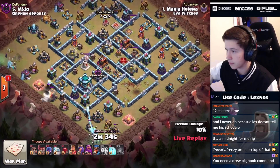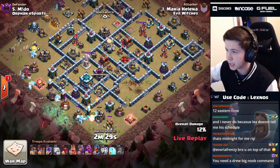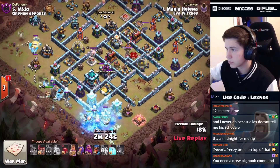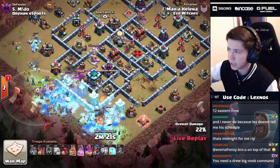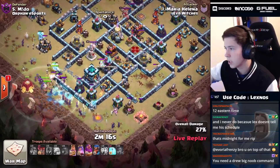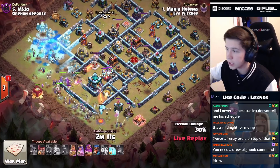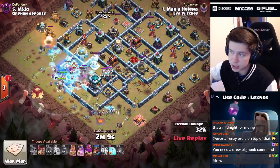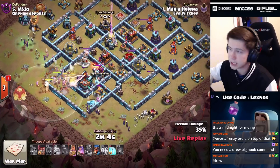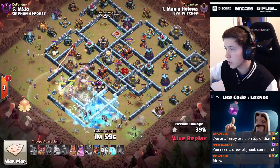Here we go - just all of them coming in! That first super wall breaker got zero value - a little unfortunate. We send the ice golems to tank for them, one more wall breaker to bust open the town hall compartment. It pulls a skelly trap, headhunters coming out of the CC. We drop the siege barracks at eight o'clock. Ice golems are popping all over the place. We pop that warden ability and save the freeze spell for the royal champ later. There are three single target infernos on this base.